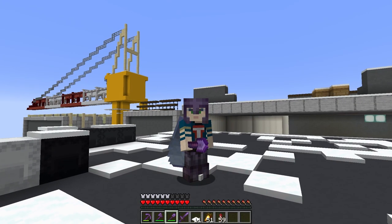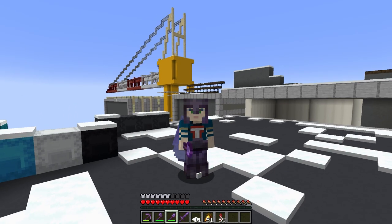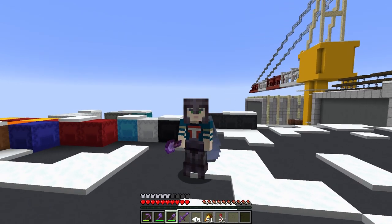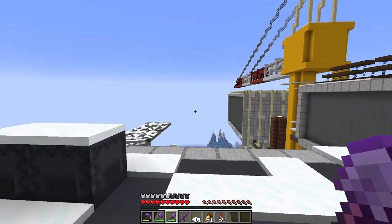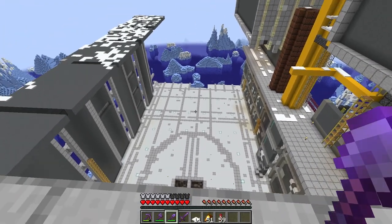I designed this in creative, in a flat world, with the weather turned off. So I didn't quite realize that we are at Y152. Anytime it rains, snow is just going to accumulate all over the surface here. I didn't notice it down there because that's still pretty close to sea level, but any of the platforms up here are just going to get covered by snow.